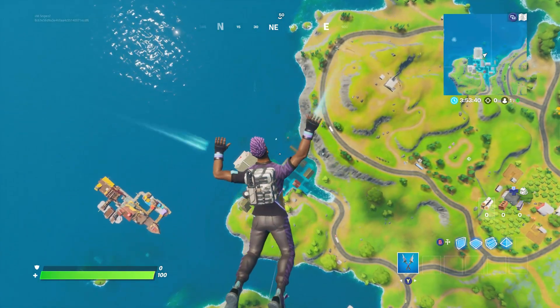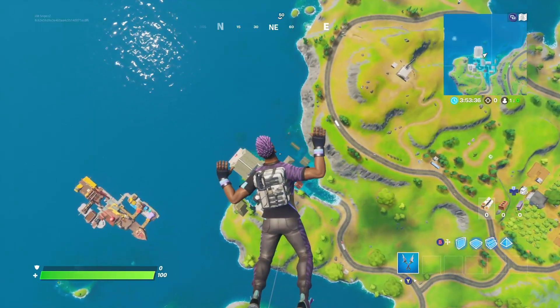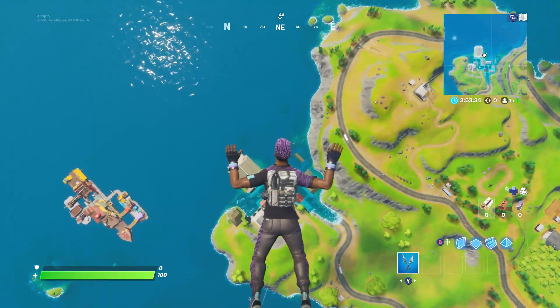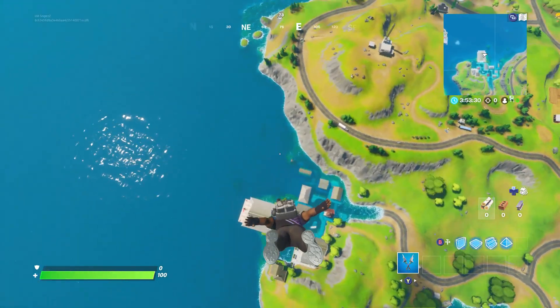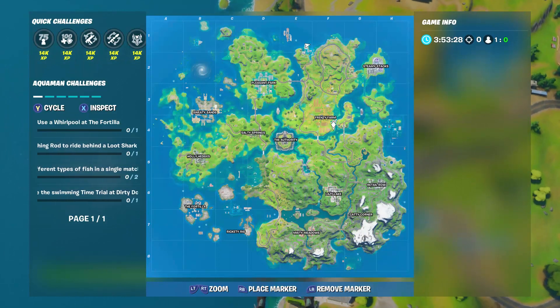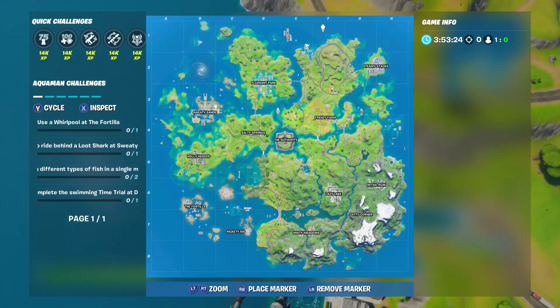Hello guys, this is Bill back with another Fortnite Battle Royale video. In today's video we need to catch a fish at Craggy Cliffs. It's actually not located on the map at the moment, but Craggy Cliffs is located right at the very top — it's not a named location this season, but it's probably most likely going to be when the water decreases.